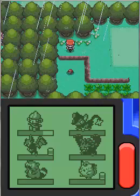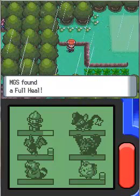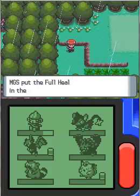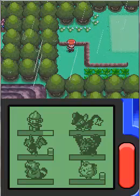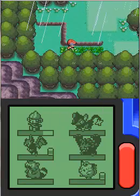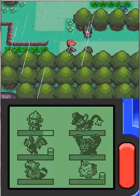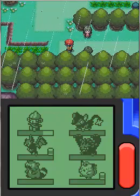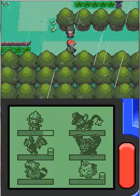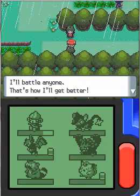I'm going to hop the ledge and pick up another item — I found a Full Heal. Full Heals are very useful; they heal any status ailment. It's time to move on to the next trainer battles and by the looks of it, it's a Double Battle. Bring it on — I'll battle anyone, that's how I'll get better.